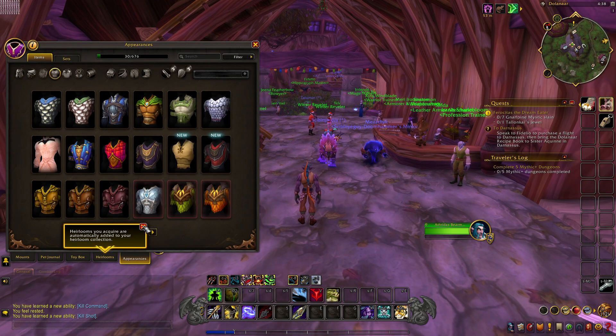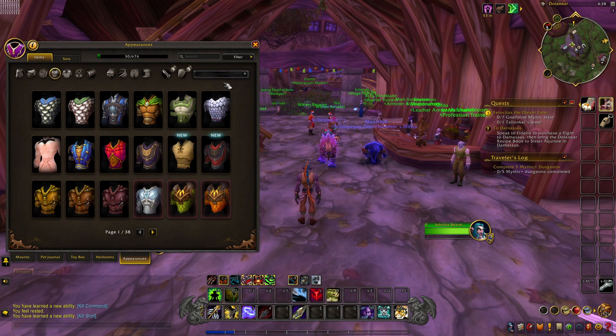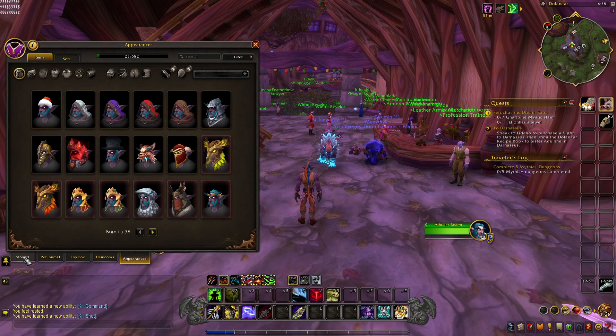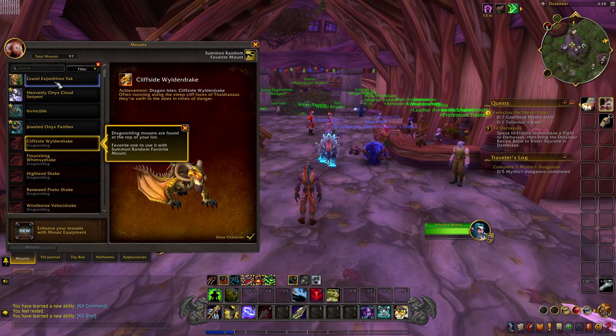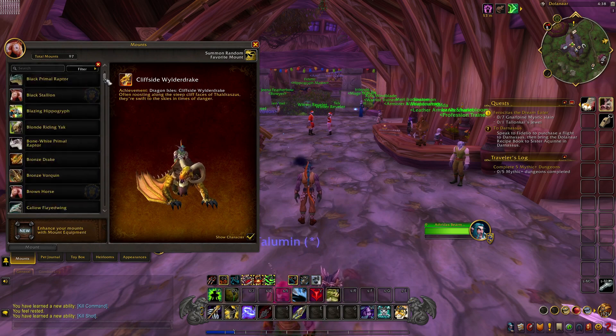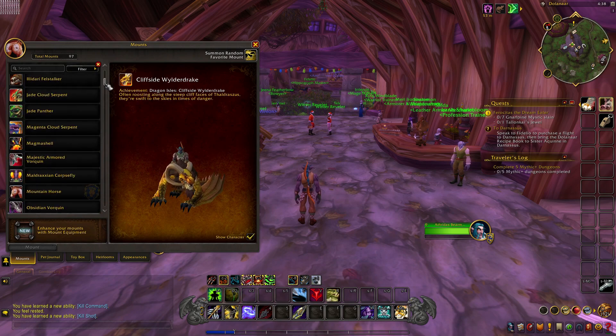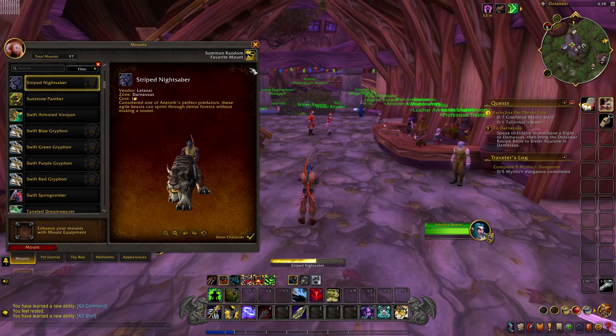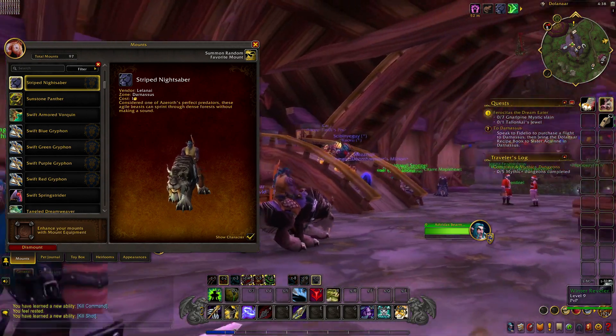Once you hit level 10, you also unlock the ability to use mounts. To get to that, click on Collections down here — there's a tab down below. Choose your mounts. Here are the mounts that I have collected, but you'll have your starter mounts that you can choose. Here's a starter mount that you will get — a nice saber.